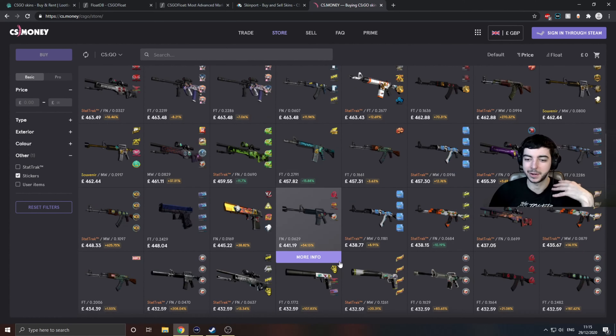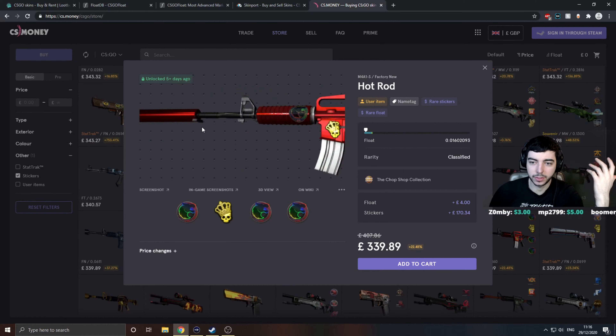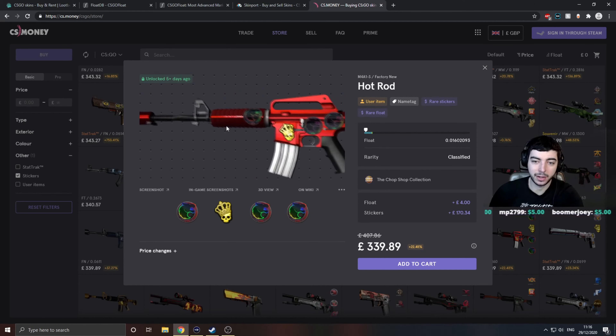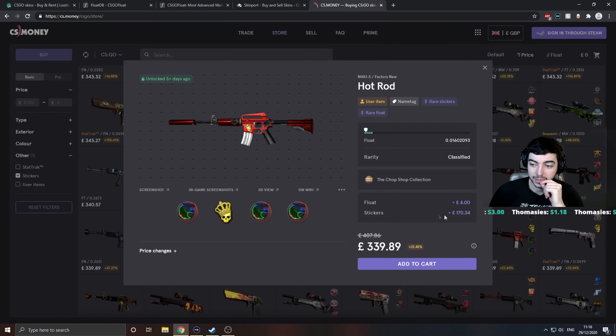When I see something I'm like, okay I need this, it looks absolutely incredible — you'll be able to zoom in on it, see the screenshot, see if it's got any wear. You can see next to the sticker where my mouse is. Is it worth an extra £174.34? I think you can literally buy like two or three hot rods for what they're charging here.